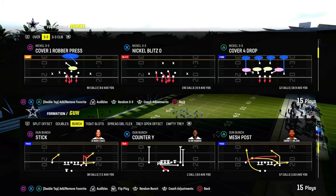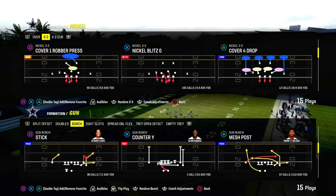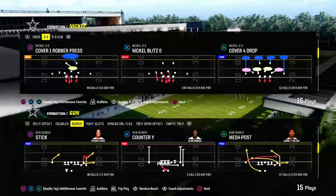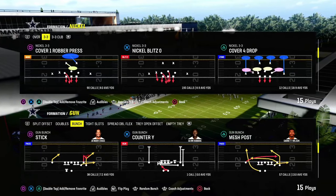We're going to be showing you how to use this play as the big corner, little corner concept, which is really effective whenever you have Slot Apprentice or Hot Rout Master to be able to create this passing concept.